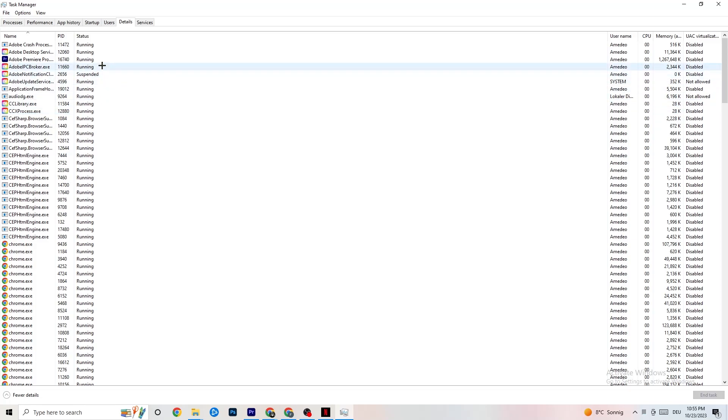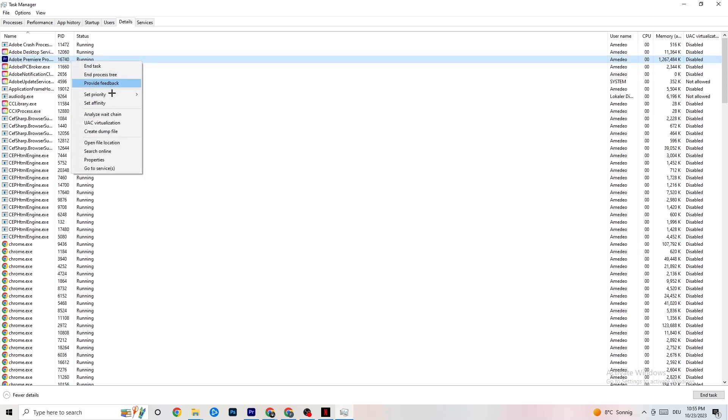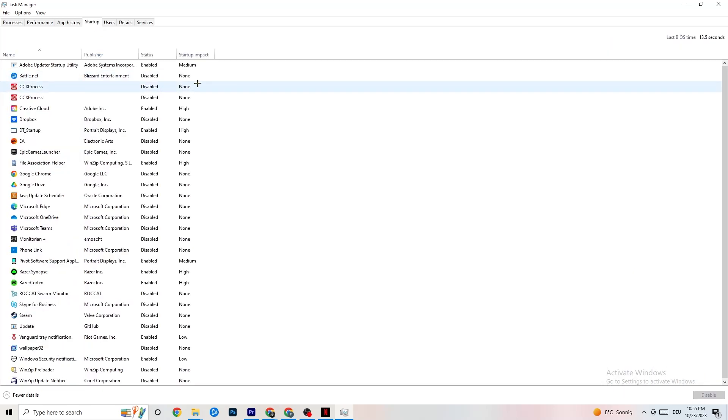In Task Manager, click on the Details tab at the top left. If your app is running in the background but not showing up, find it here. Right-click it, click Set Priority, and choose either High or Real Time — it depends on your PC which works better. This directs your PC's performance resources into your game.